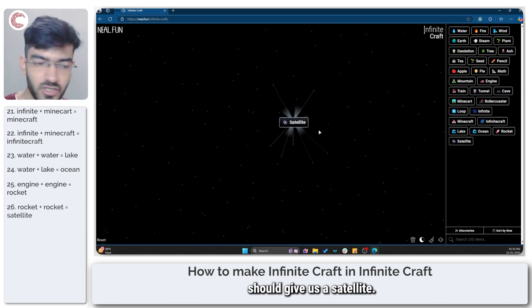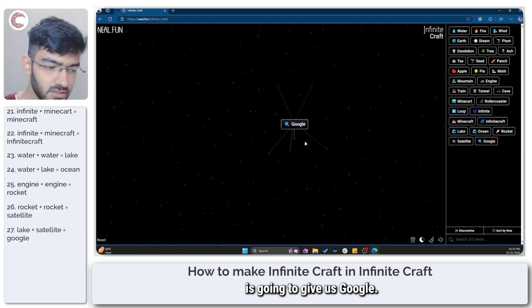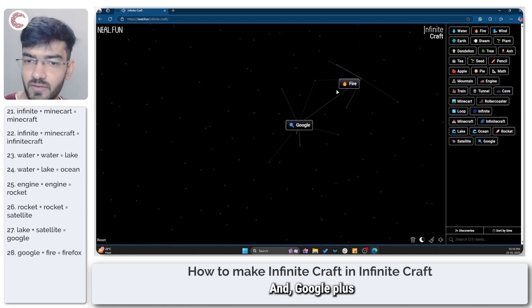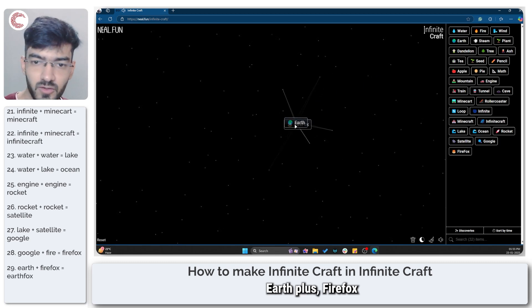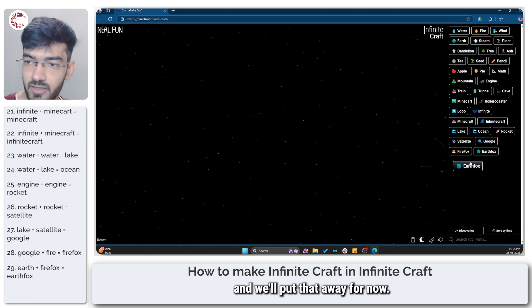Two rockets should give us a satellite. Lake plus satellite is going to give us Google. And Google plus fire should give us Firefox. Earth plus Firefox is going to give us an Earthfox, and we'll set that aside for now.